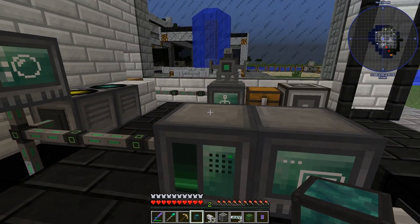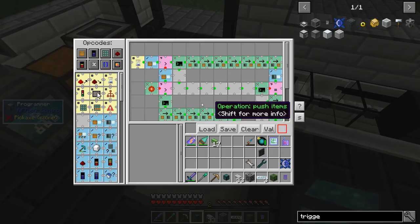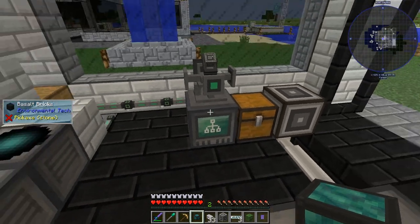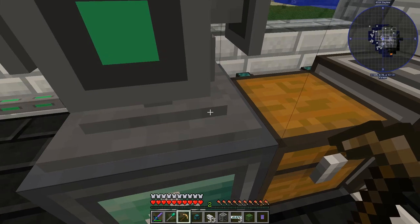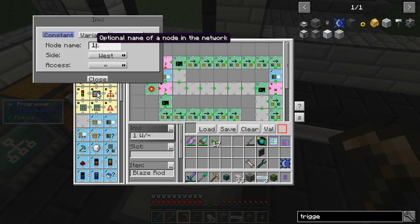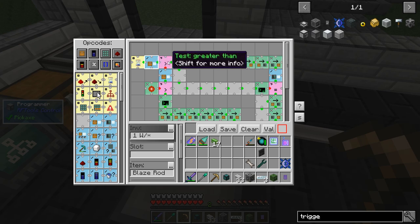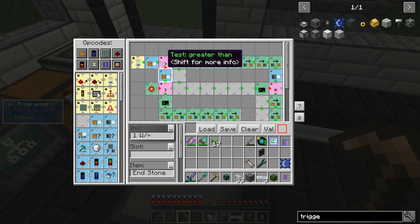Let me talk you through how this program works — it's a bit complicated, but I plan to make a tutorial at some stage. When writing these programs you've got to talk about relative sides. We're talking to this node here — node one. When referencing different sides, pretend you are the node. So if you're the node looking this way, you're facing west. What the program says is: from node one, look west, then check if there are blaze rods in there. If yes, it goes one way; if it finds end stone instead, it goes another way. That's how it checks for the two different types of items.